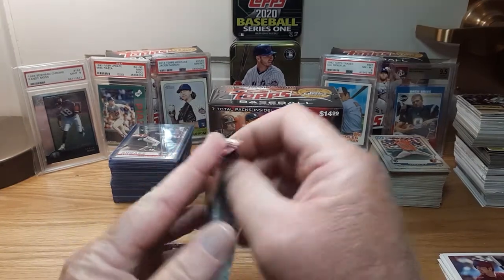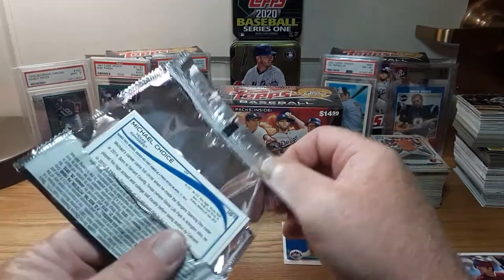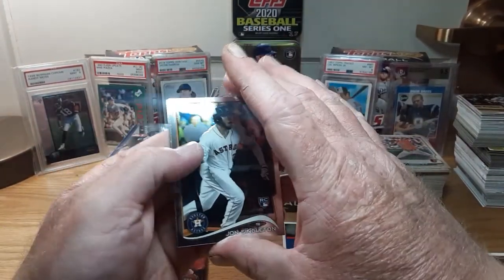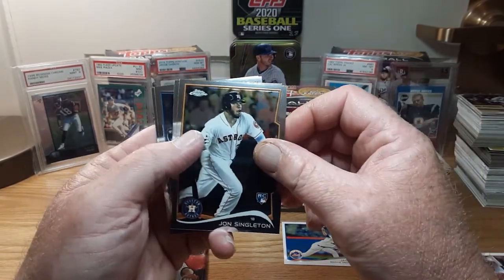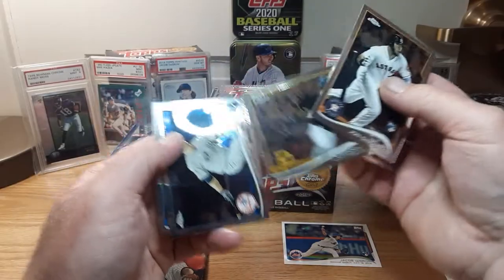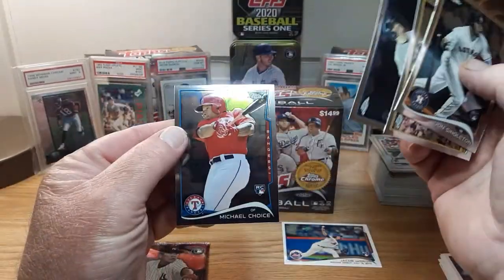Alright, come on Chrome, save this box. Not Thriller — Beat It. John Singleton — he was a huge prospect for the Astros, crazy power and just fell off. Gregory Polanco rookie debut. Brian McCann and Michael Choice. Any refractors? I don't think so.